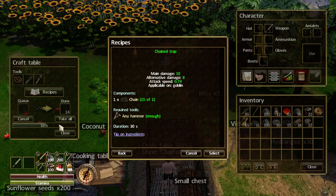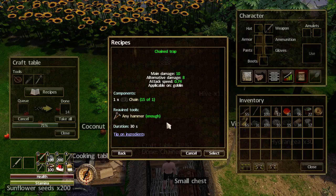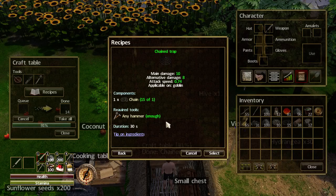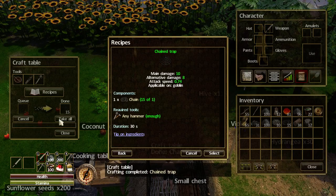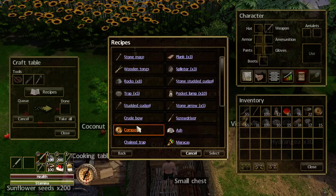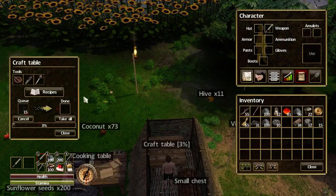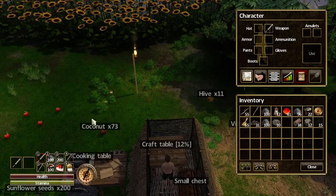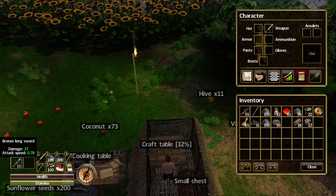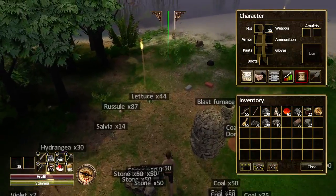Here we go, here's the last one. Once that's made I'll set off another load, and then we can go. Let's go back to recipes, back to the chained trap, select that — there we go, so that's number 15. Right, while they're being made, let's now put the chained traps down in our weapon slot, or primary tool slot, and go find ourselves a goblin.